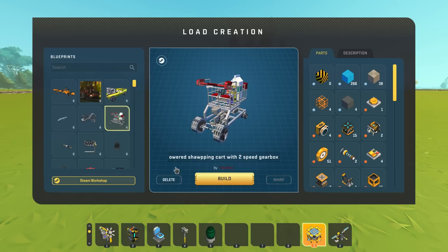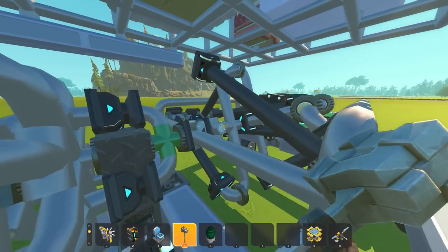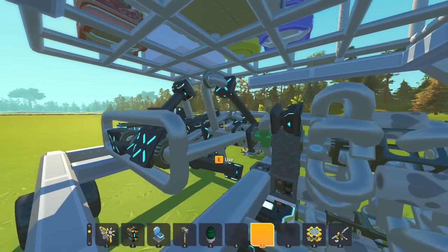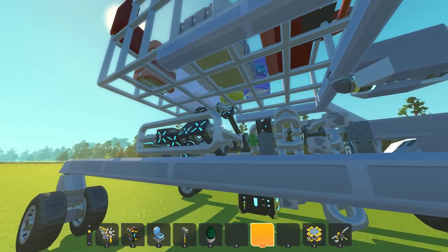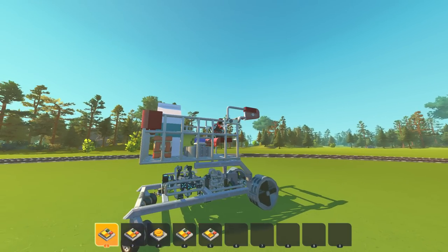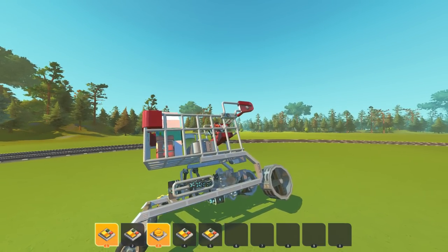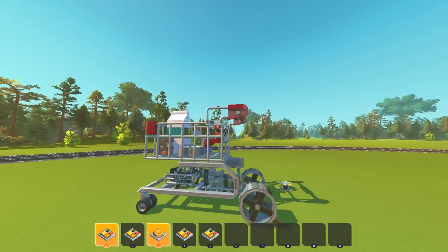Next I want to look at this piston-powered shopping cart with a two-speed gearbox by Tobywan. This is ridiculous. Look at the distance on the cranks — people have been telling me about making a boxer engine where you've got two sets of pistons on either side with really big cranks, so each crank is being pushed by two pistons at the same time, generating more torque. Anyway, let's hop in. One cranks the engine up, two cranks in reverse, three is like a clutch — there we go, it engages the gearbox.